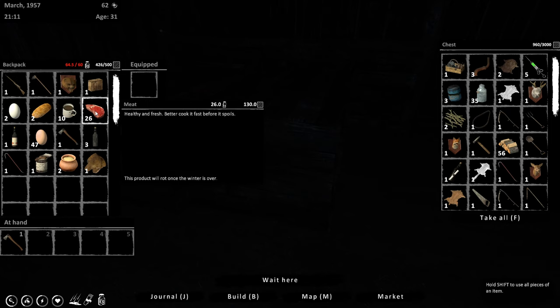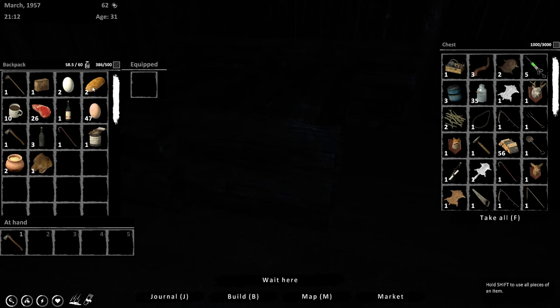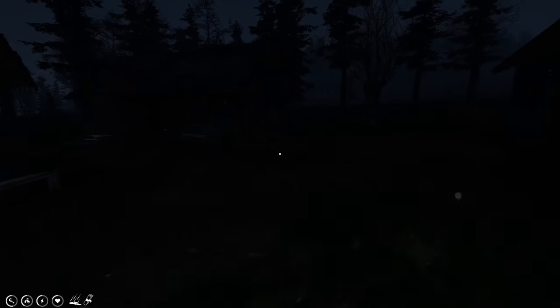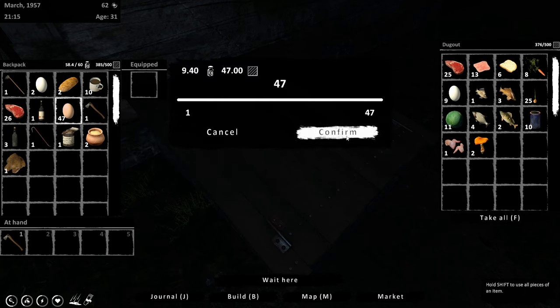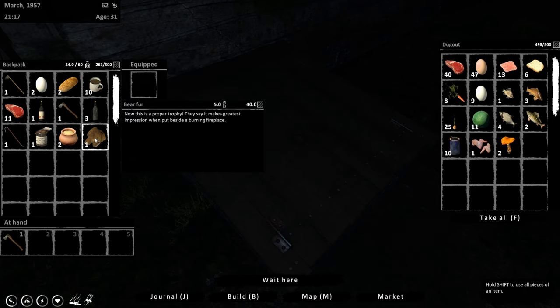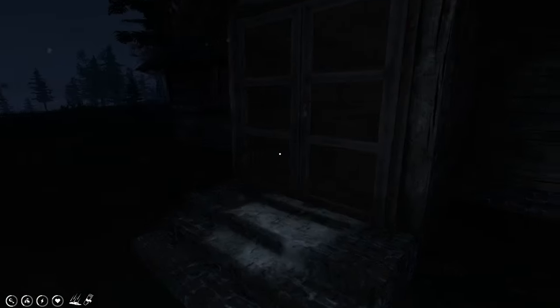We got the bear fur, we got a bunch of meat, we got the trophy. Let's get rid of the trophy, the gun, the shells. We don't really need to carry the eggs yet - we'll have to do that next episode. Let's pop the eggs back into storage along with this meat. I am running out of room in storage - we're gonna have to cook and eat some stuff here sooner or later. I've got too much meat, maybe I can sell that in the market tomorrow.